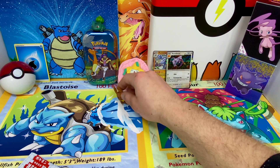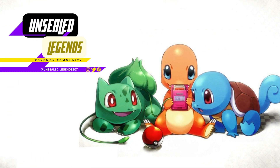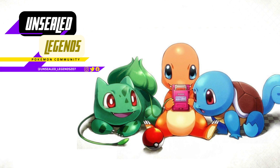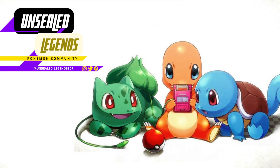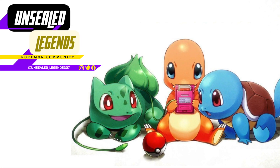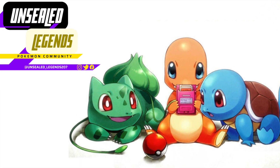Let me know in the comments what you think of my new background — I've got the Blastoise card canvas and the Venusaur card canvas. Let me know in the comments what you guys think of that, and if I should break the Charizard out. I do have that in the middle of the background, he's kind of hiding, but I can bust that out for future episodes. Go ahead and subscribe, drop a comment — Unsealed Legends till next episode!